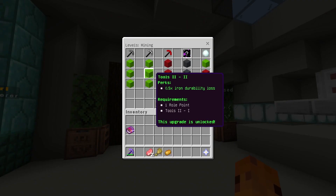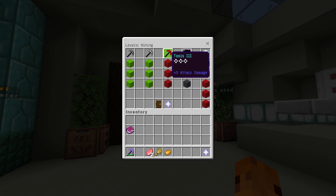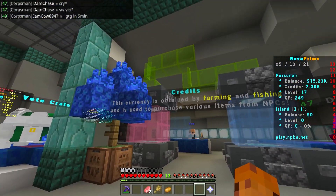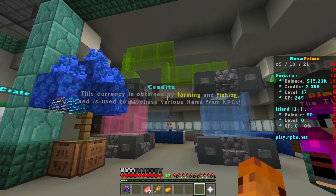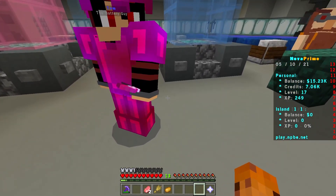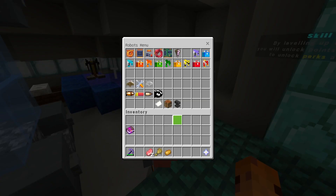You've got skill trees — you can do slash levels, so apart from island levels you also have your personal levels that you can level up, like mining. When you level up mining you can get better rewards and access better tools, and you can mine keys, which is awesome. There are also two forms of payment: balance and credits. You can obtain credits by fishing and farming, which makes those activities pretty useful.